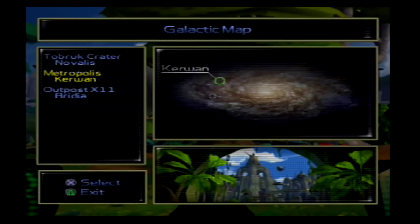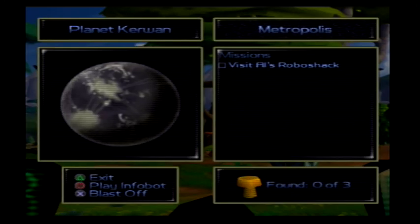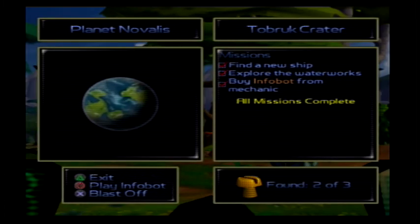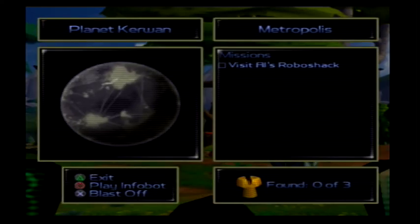The infobot we just got is for planet Iridia, and we'll be using that flamethrower quite a bit there. But before we go there, we're going to go to Kerwan because there is something there that is extremely helpful. It does show the gold bolts — I'll check Novalis quick. Yeah, I was right, there were only three and the other one we won't get for a while. Anyway, I'm going to blast off to Kerwan and then probably end the episode there because I think I'm getting up on time.